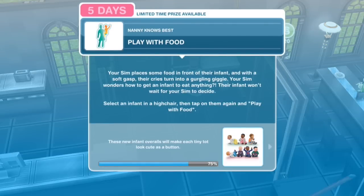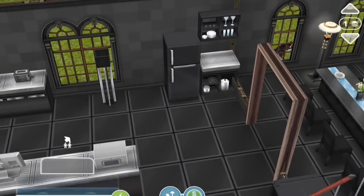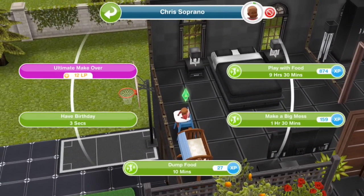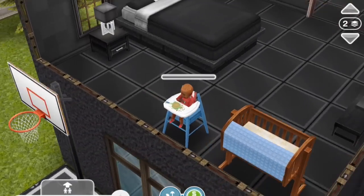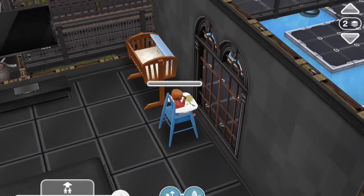Play with food. Your Sim places some food in front of their infant and with a soft gasp, their cries turn into a gurgling giggle. Your Sim wonders how to get an infant to eat anything. Select an infant in a high chair, then tap on them again and choose Play with Food. Play with food for nine hours and thirty minutes. Playing with food involves getting your hands in it and getting some of it in your mouth — a lot of it. It doesn't leave any splashes, which is good.